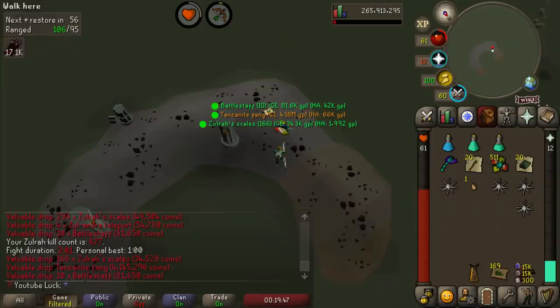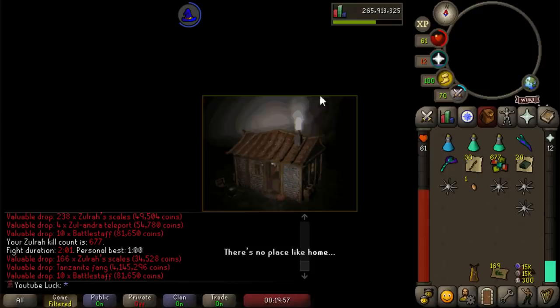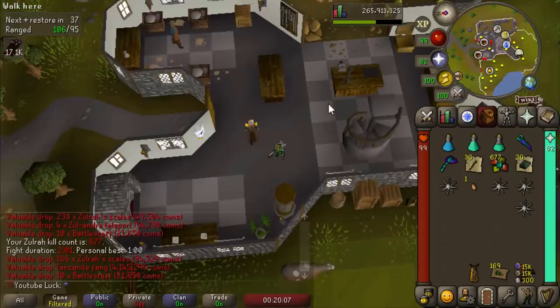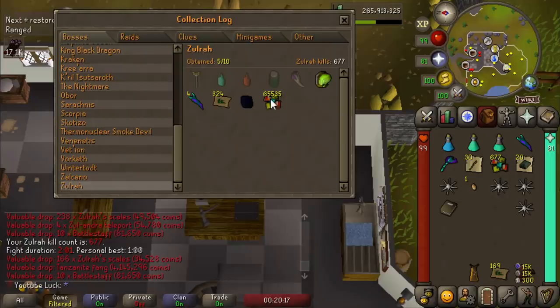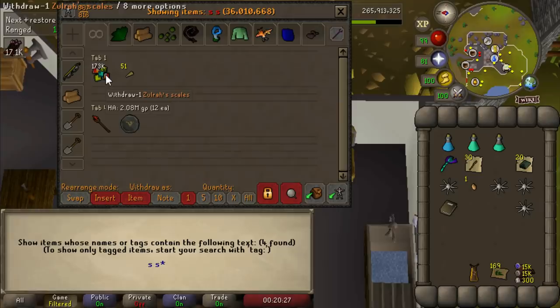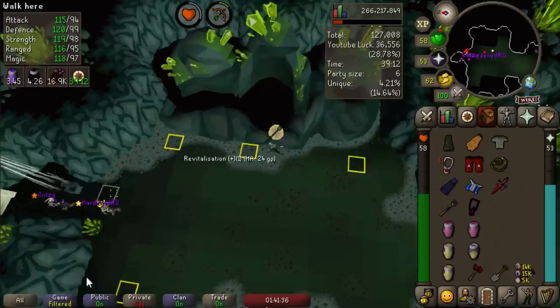Fourth tanzanite fang! I'm loving this — it's just hysterical at this point. I'm way above what you'd expect: these Zulrah drops are like one in 128 each on average to hit the drop table. Let's check the collection log — that's four fangs, one serp, and one onyx, so six drops from Zulrah in 677 kills. Pretty lucky actually. Let's dismantle that fang for more Zulrah scales and check our scale stack in the bank — 173K.